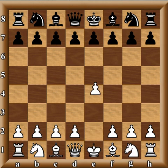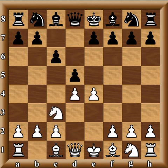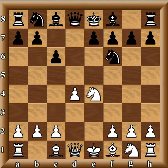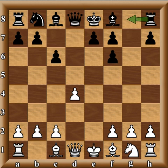The game started out E4, C6 from Yaz, D4, D5, Nc3, Caro-Kann, D takes, Knight takes, Knight F6, Knight takes, E takes F6. Also possible G takes F6, with the use of the open G file.